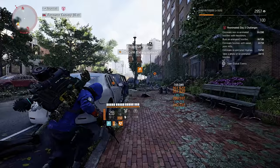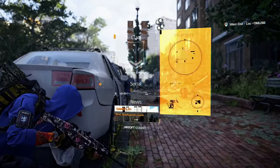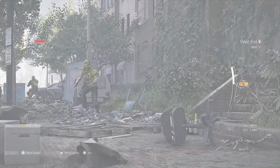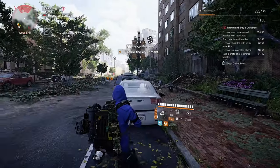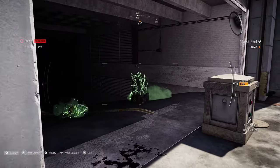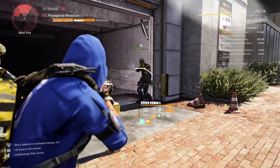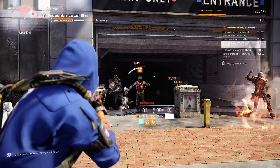The final challenge of today: take 5 photos of reanimated hostiles. Pretty easy — eliminate a fresh hostile, open your main menu and open the camera option, then take a picture of the reanimated hostile. Repeat this another 4 times and get 1 star. With the stars earned today you can go to the Season Shop in the White House or in Haven.